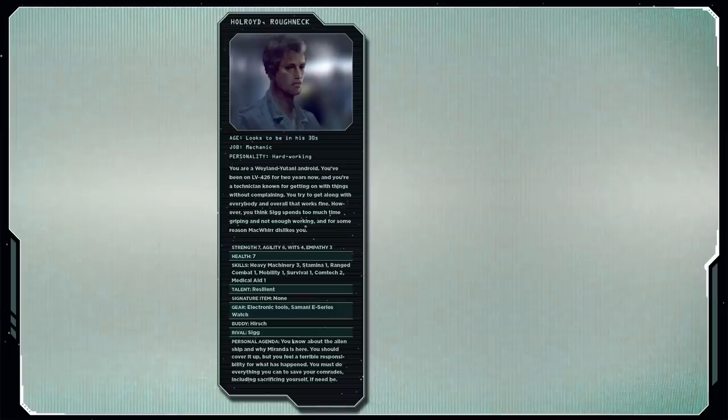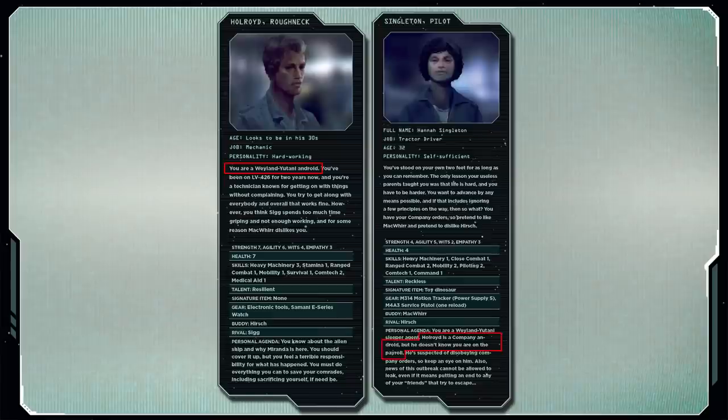One of the Player Characters, Hallroyd, is an Android. Being that he only has one name instead of a first and last name, I assume that him being an Android is pretty common knowledge among the people of Hadley's Hope. But we only know that one PC for certain knows he's an Android, and that's Singleton, the Weyland-Yutani sleeper agent. Which means that if you choose to have his being an Android be a secret, it can be a pretty dramatic moment when the rest of the Player Characters discover that their buddy wasn't even human.